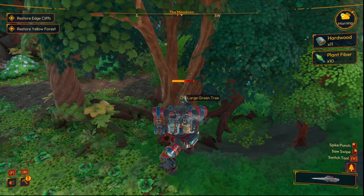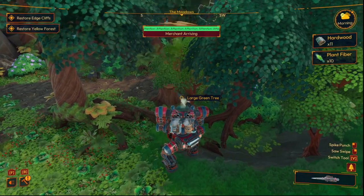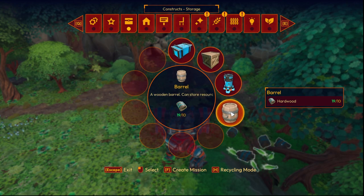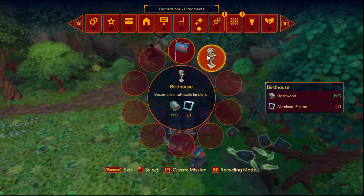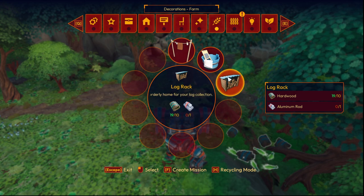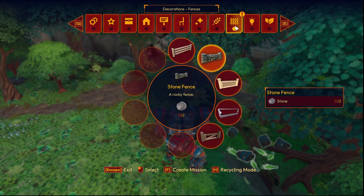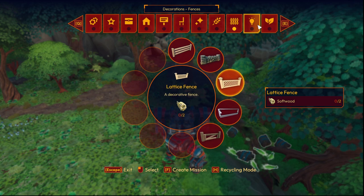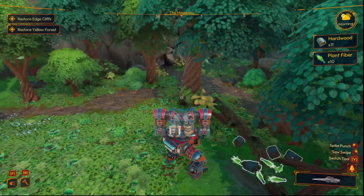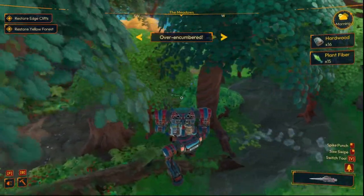That'll help you get new unlocks and new crafting stuff. Let's see what we get — we got the barrel, birdhouse, log rack, and a new fence option. Very cool. I wonder if that log rack is practical or just vanity — I think it's just vanity, but that's pretty cool.